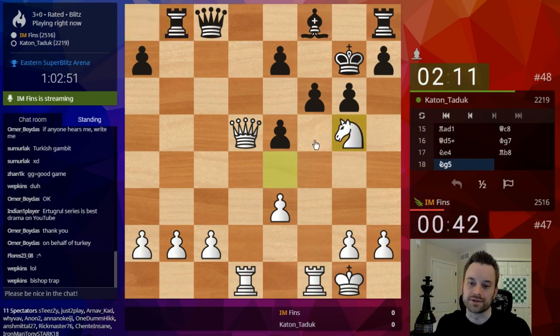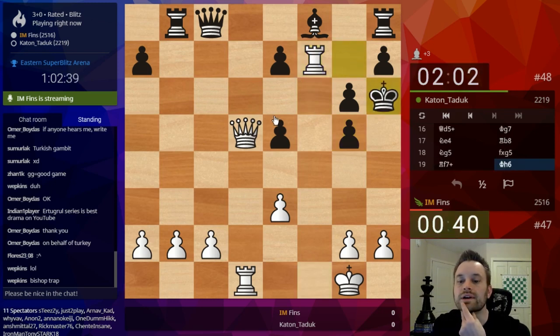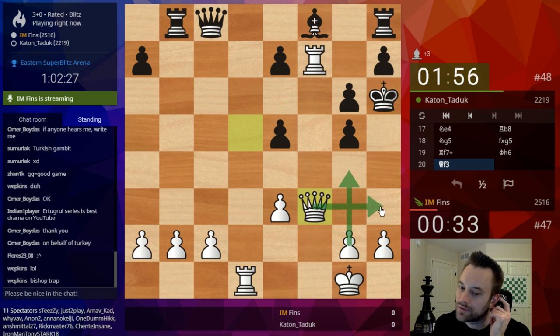I'm going to try this — I don't know if this works. It very well may not work, but let's give it a shot. Check. How do I mate him now? Maybe I should have checked with the Queen instead, I'm not sure. Let's go here. G4 is the threat — G4 followed by Queen here.